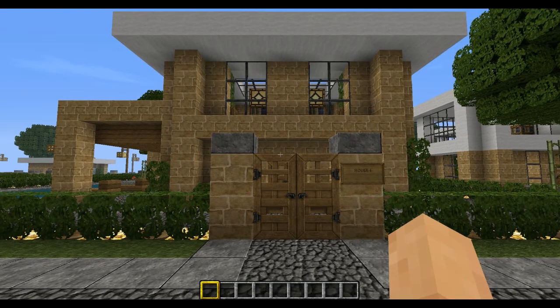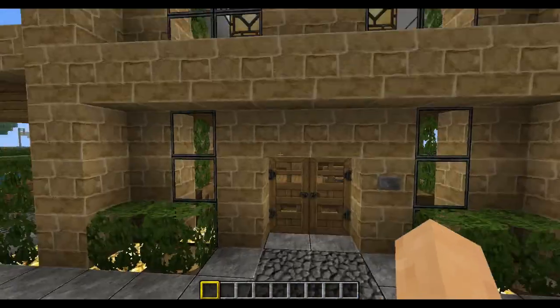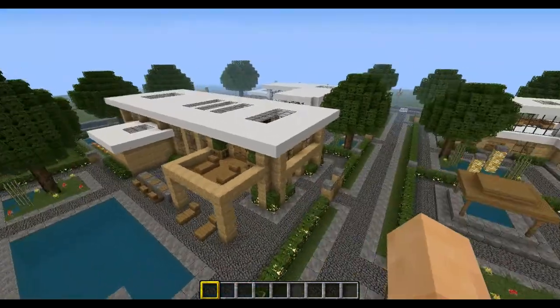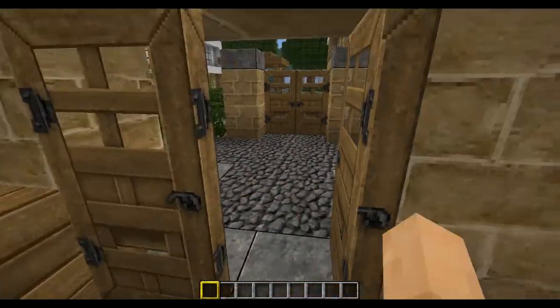Hello, my name is TacoKing, and welcome to the fourth house in my Modern City series. This isn't my favorite house because it's kind of a giant square, but I was just starting out, so none of my houses are really that good. But I'll still give you guys the tour.